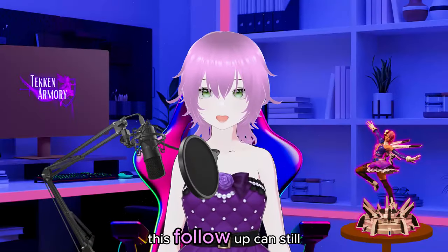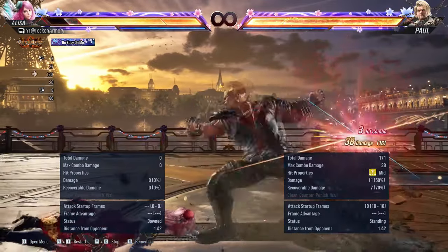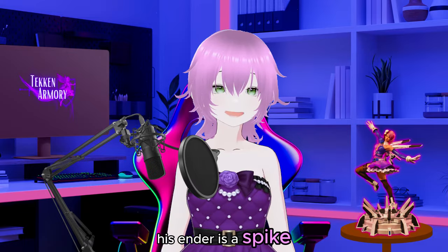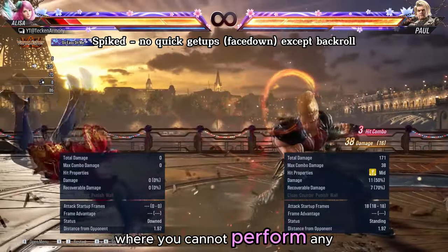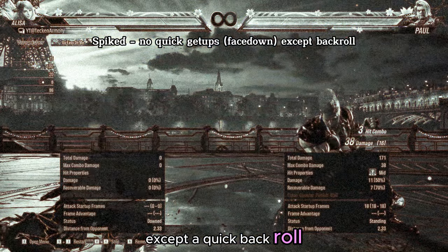This follow-up can still hit you even if you stayed on the ground. His ender is a spike, which leaves you in a downed state where you cannot perform any quick get-ups except a quick back roll.